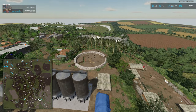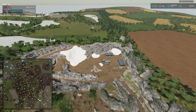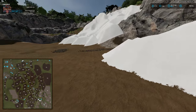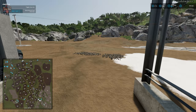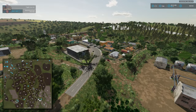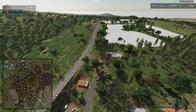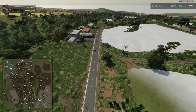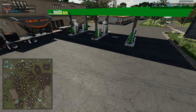We bypassed the requisite lime mine that seemingly all South American maps have. There is lime piled up in this area — we need to own the land to use it, or simply purchase lime here. We're giving the map a full point for productions being built in, and 0.75 out of a full point for the ability to sell base crops, animal outputs, and productions — docking points because we cannot sell cotton or wool.